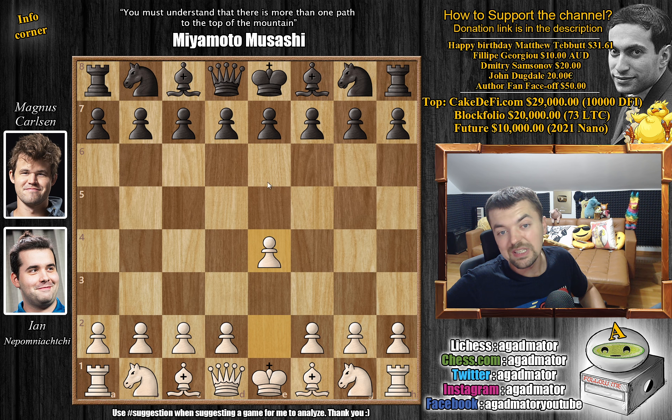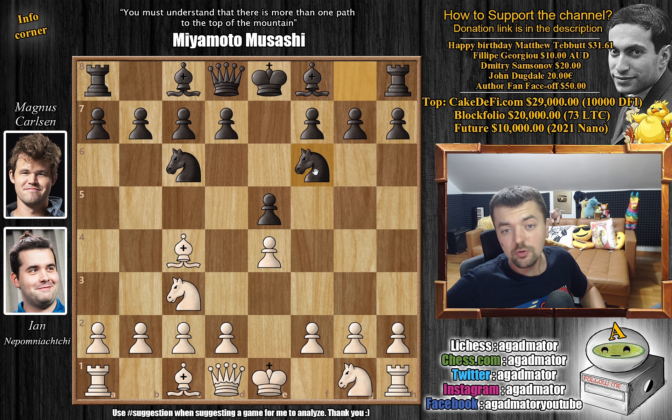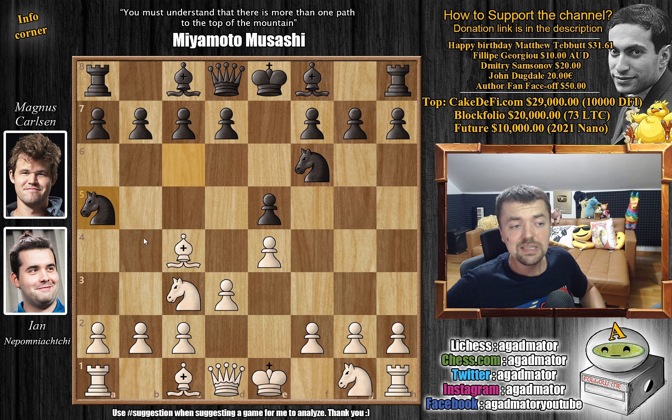With the white pieces, Nepo opens with e4. We have e5 by Magnus and knight to c3, going for the Vienna Game. Knight to c6 and now not the immediate f4, but first bishop to c4. We have knight to f6 and now d3, defending the pawn one more time and preparing to develop the dark-square bishop. We have knight to a5, attacking Nepo's bishop on c4.